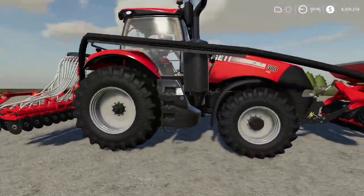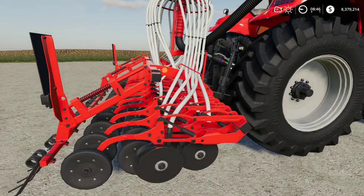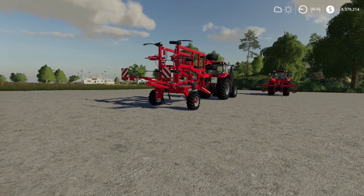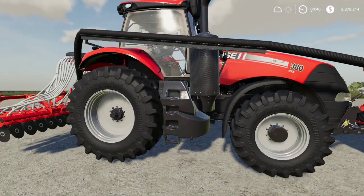I put the plow and cultivator here because they are other options that are often used, but we won't be bringing those today. Moving on, we're going to use this seeder here to go ahead and plant our wheat. This is not a direct drill. A direct drill would mean we wouldn't have to cultivate — however, we'd still have to plow if plowing was required. Since this field needs plowing anyway, we're just going to use this seeder.